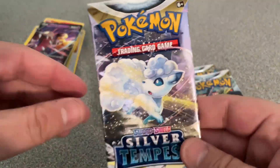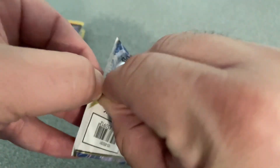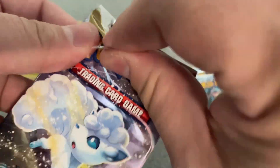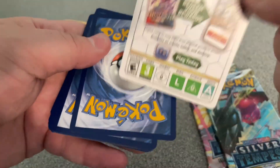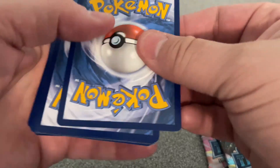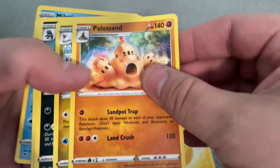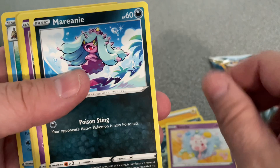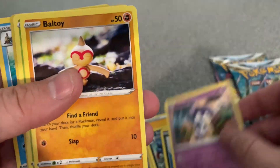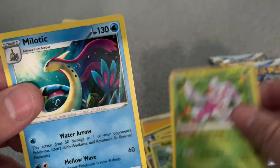We are down to our last three packets. Oh I love that — that's a cute Alolan Vulpix I think. Here is the code card. Energy card, Palossand, Dragonair, Toxicroak, Swirlix, Marnie, Indeedee, Baltoy, Sunkern, Reverse Holo Radiant Serena and a Milotic.